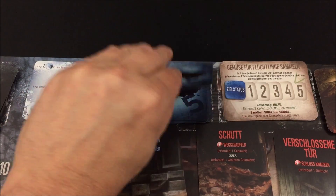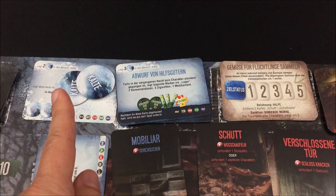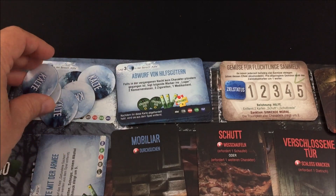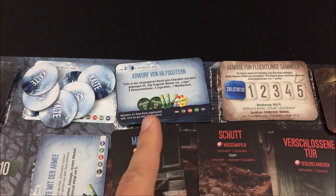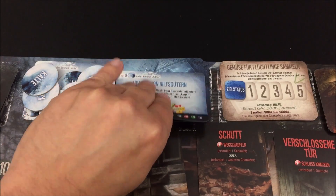Eine Ereigniskarte muss noch gezogen werden: Abwurf von Hilfsgütern – allerdings wird es wieder richtig bitterkalt. 3 plus 2 sind 5 Marker, aber da es nur 6 gibt, füge ich 4 hinzu, also 6 gesamt. Ich habe jetzt jede Menge Holz und werde das wahrscheinlich alles verfeuern müssen. Die Karte selbst ist ungünstig: Falls in der vergangenen Nacht kein Charakter plündern war, bekommen wir die Güter. Aber Pavel war plündern – also bekommen wir die Hilfsgüter nicht. Sehr schade.